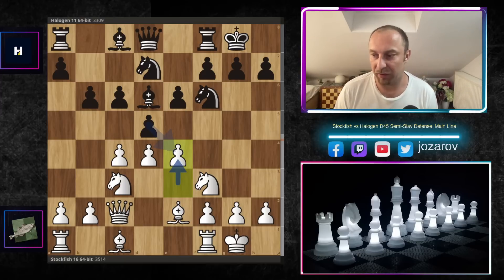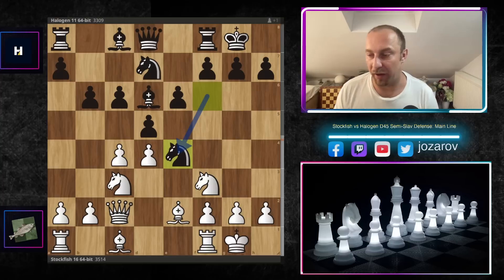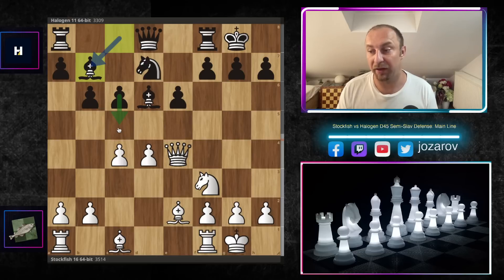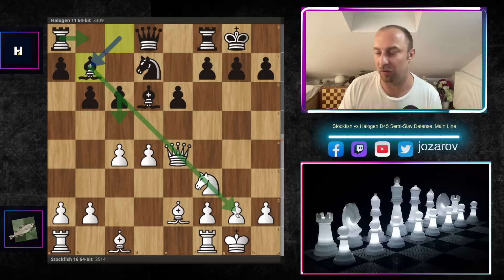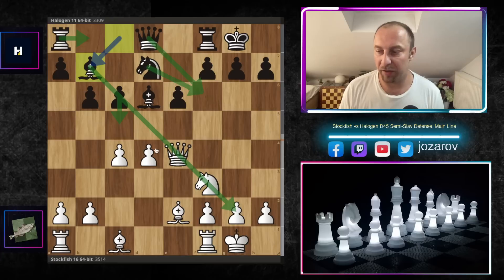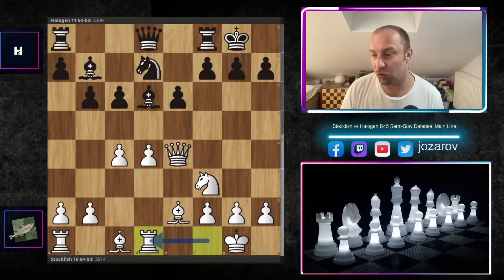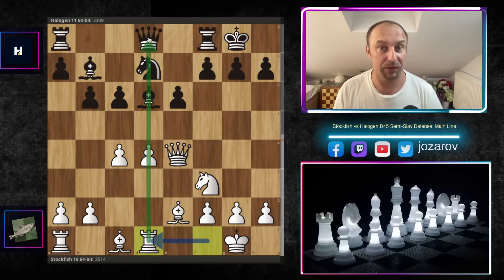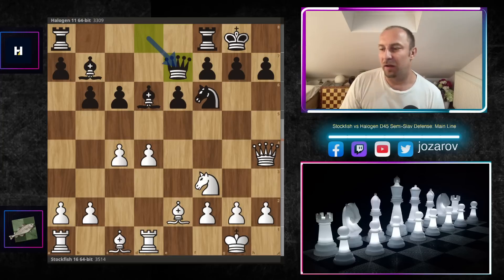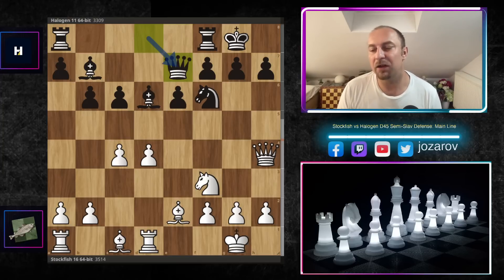After e4, knight takes e4 by Halogen, knight takes e4, d takes e4, queen to e4, and now bishop to b7, preparing in some lines c5, rook to b-file, maybe c5 opening the long diagonal for the light-square bishop. Black has certain flexibility although white has the space advantage in the center. We have rook to d1 by Stockfish, placing the rook on the d-file. Then knight to f6, queen to h4, queen to e7.